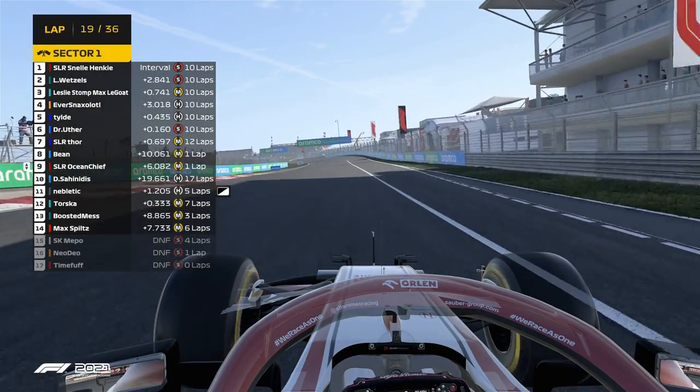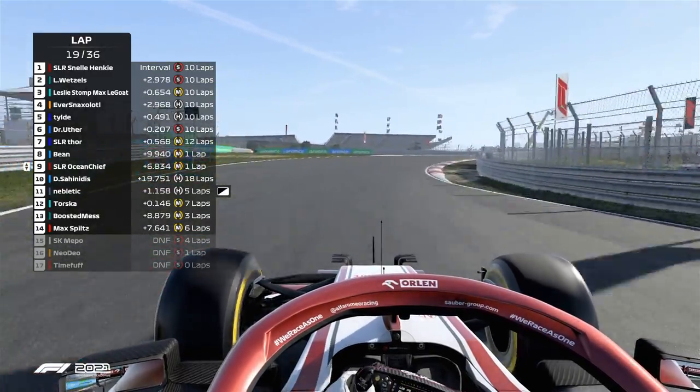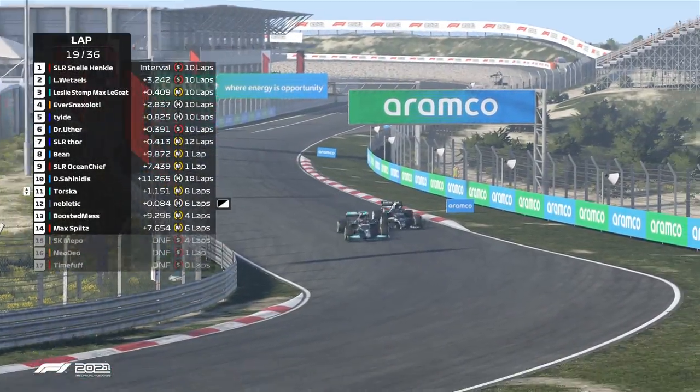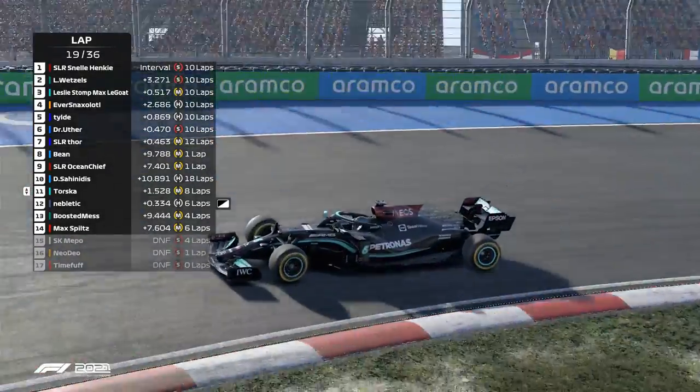I think the chief has spun — has there been contact with Ocean Chief? He was right next to him. Yeah, I suspect — look at that, they were side by side, nearly touching wheels. Tosco gets the position, just off in the plastic there.